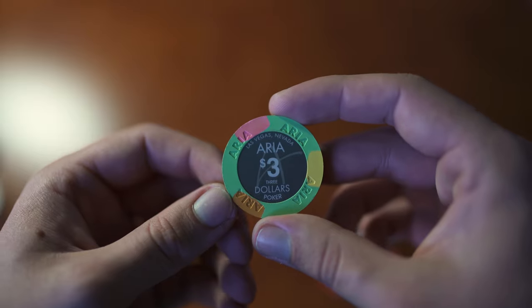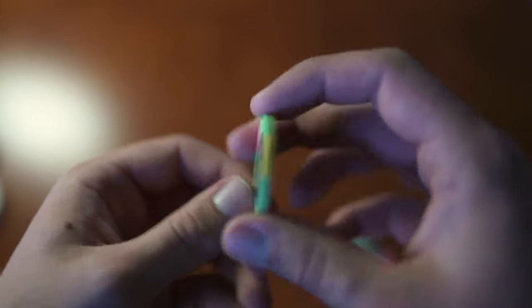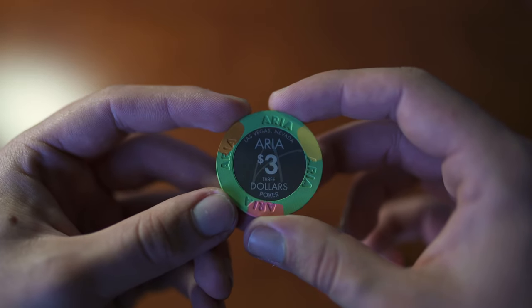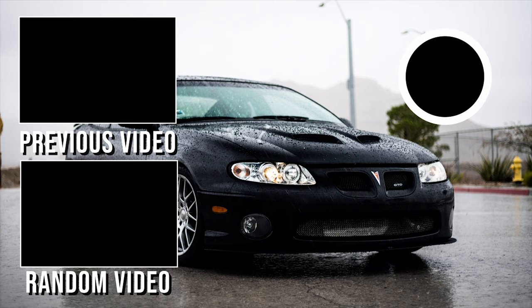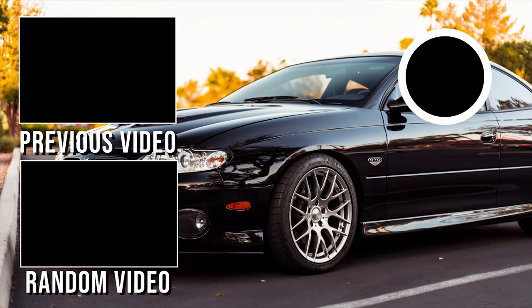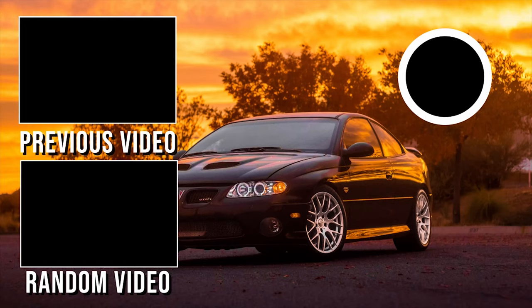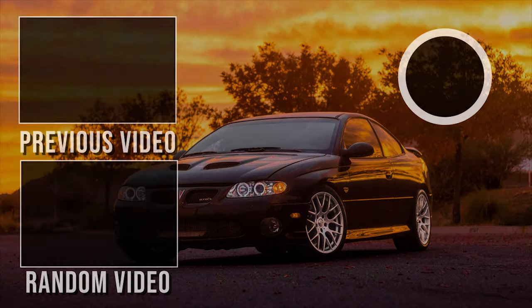Here's a Mirage $3 chip — picked this one up because it's black. You're not gonna see $3 black chips usually since they're mostly $100 black chips. And here's an Aria $3 — picked this one up because the green is super bright on it. I don't think I've ever been to the Aria but definitely want to check it out. Thanks for watching guys — leave a like and a comment down below and let me know what you think of my chip collection so far. It's only been about two months. I'll see you guys in the next one!